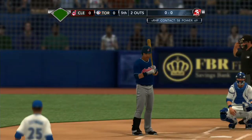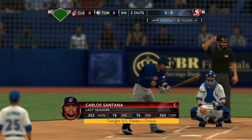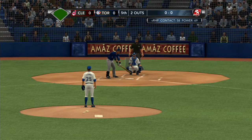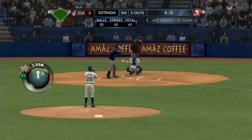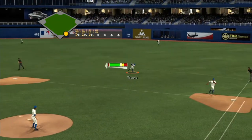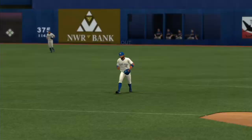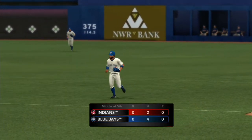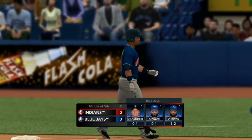Carlos Santana at the plate with two down — boy, did he draw a lot of walks last year. The first pitch — swung on, hit on the ground, number 29. He'll throw on to first, and that'll do it for this inning. That was a quick inning right there — seven pitches. No production yet from Cleveland.